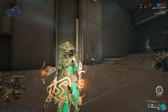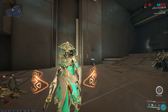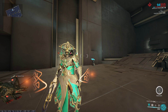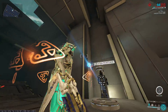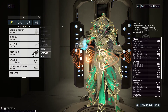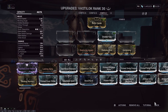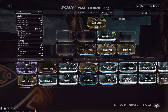Hi there, and thank you for clicking on my video. We're going to be doing a requested build from Gymnos — after having done the Stropha and the Redeemer, they would like a Vastalok build. This was a TennoCon item when it first came out, so you're basically looking for it from Baro. May RNG forever be in your favor.